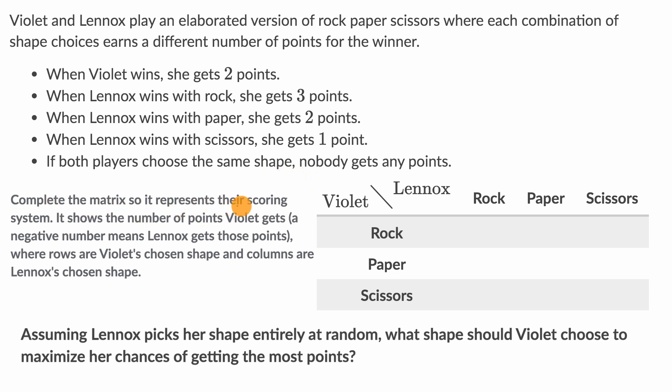Complete the matrix so it represents their scoring system. It shows the number of points Violet gets — a negative number means Lennox gets those points — where rows are Violet's chosen shape and columns are Lennox's chosen shape.